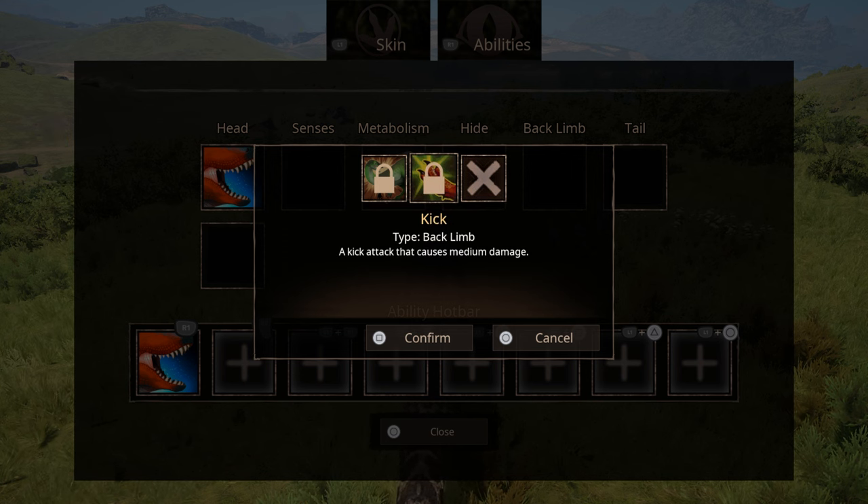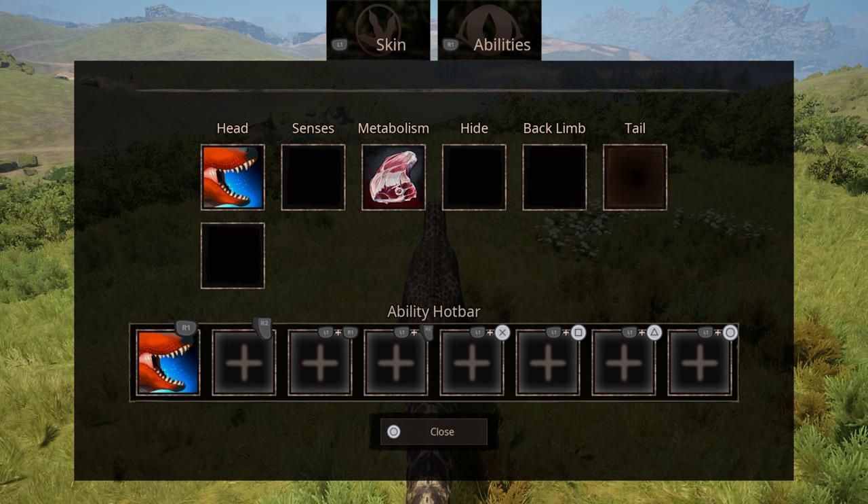For back limb he has a kick attack which does medium damage — also a brand new ability — and then he has Shove, another new ability, which is where he lunges forward knocking back enemies. I heard the Shove can be good for any of the raptors that pounce on top of you, and hopefully we can get an example of that when we get into a game.